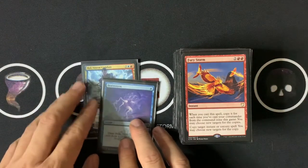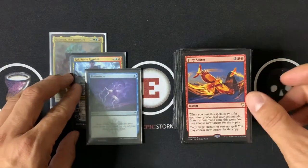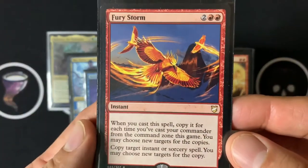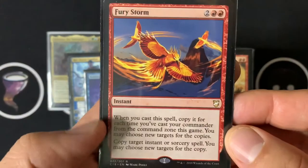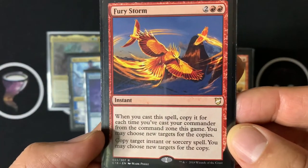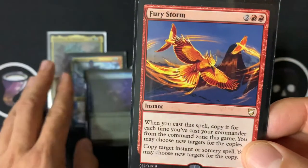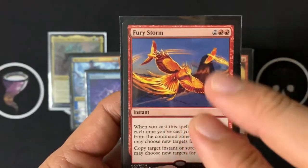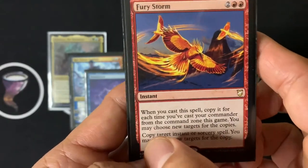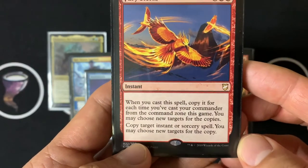To set up the combo, you have Rao on the board, you've cast your commander once, and you have Brainstorm on the stack. Then you have Fury Storm — when you cast this spell, copy it for each time you've cast your commander from the command zone this game. You may choose new targets for the copies. Since Kalamax was cast once, Fury Storm copies itself twice — once for the copy and once for itself — and it has the text 'copy target instant or sorcery spell.'